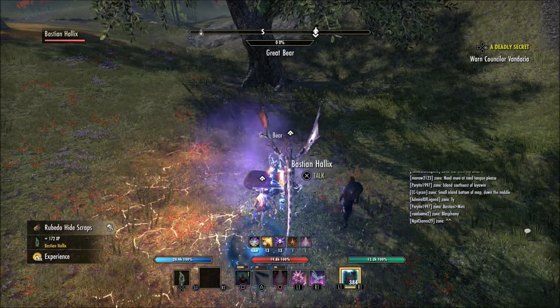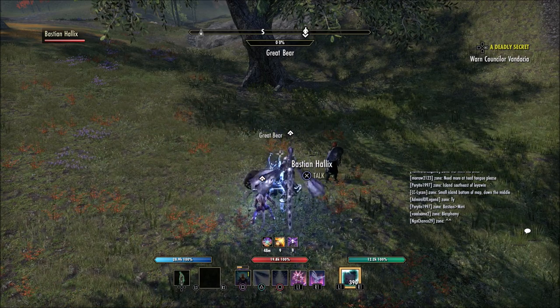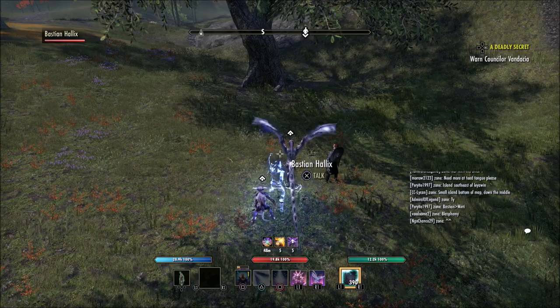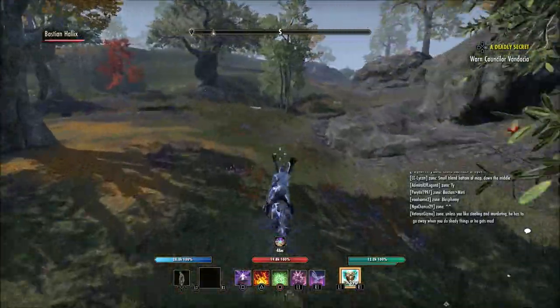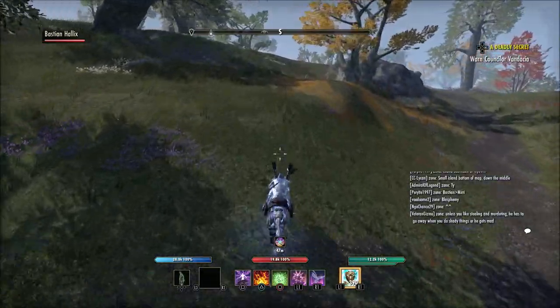Now once you have your companion set on a certain target and you would like it to aggro a different target, all you have to do is heavy attack another target. So if it's tanking a boss, for example, and a bunch of adds come out and you want the companion to start attacking the adds, you just heavy attack whichever adds you would like it to attack and it will swap targets for you.